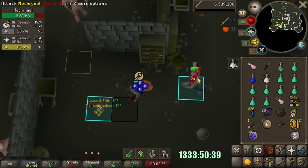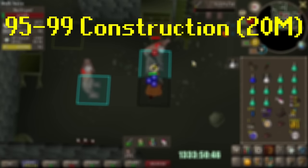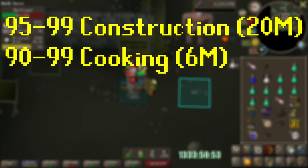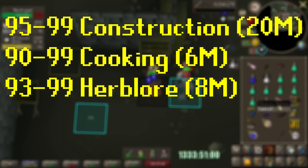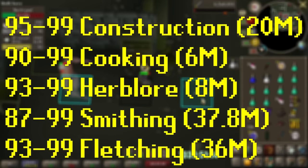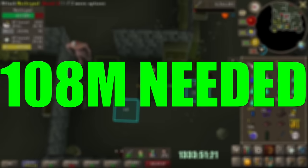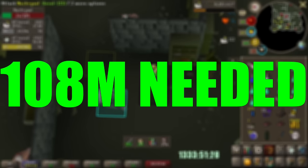So exactly how desperate are we for GP? Our buyables left using the methods I was expecting: 95 to 99 construction costs about 20 mil doing mythical cape racks; 90 to 99 cooking is about 6 mil for raw coambans; 93 to 99 herblore, when paying the guy in Nardah to make our unfinished potions, costs about 8 mil. Most expensive: 87 to 99 smithing doing gold bars would cost 37.8 mil. And for some ungodly reason, the cost of 93 to 99 fletching — we only need to buy broad arrowheads — is still going to cost us 36 mil. Add the total of all of this and we still need 108 mil for maxing.